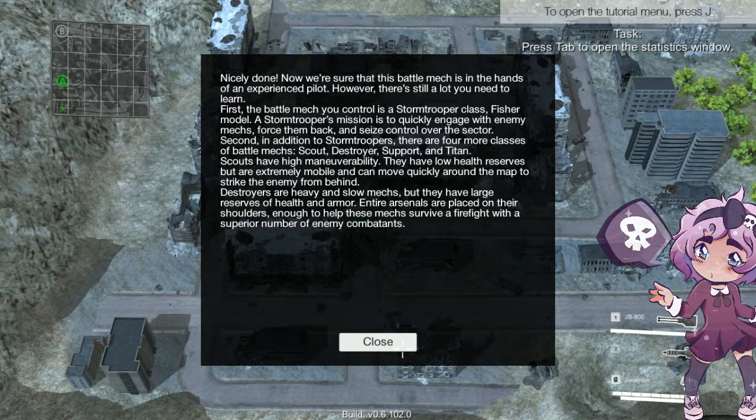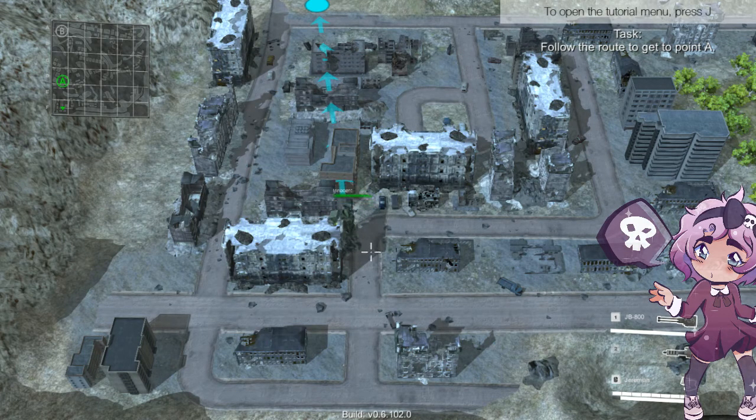The battle mech you control is a Stormtrooper class Fisher model. A Stormtrooper's mission is to quickly engage with enemy mechs, force them back, and seize control over the sector. There are four more classes: Scout, Destroyer, Support, and Titan. Oh, they have a support class — I like support classes! Scouts have high maneuverability and low health but are extremely mobile. Destroyers are heavy and slow but have large health reserves and entire arsenals at their shoulders.